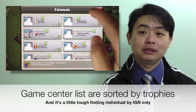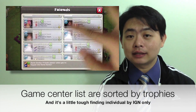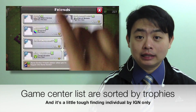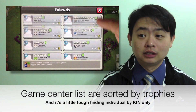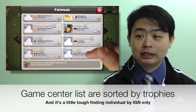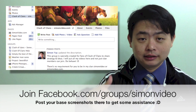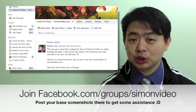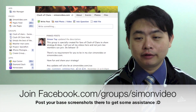Currently a lot of people are asking me whether I can check out their base after they add me on Game Center. It's a little tough to find them even when they tell me their clan and in-game name, because the Game Center list is sorted by trophy count, not alphabetically. So the best way is to join the Facebook group — the link is below in the description — and post a high resolution screenshot of your base into the group, and all the Facebook friends in that group will be able to give you tips or point out any problems.